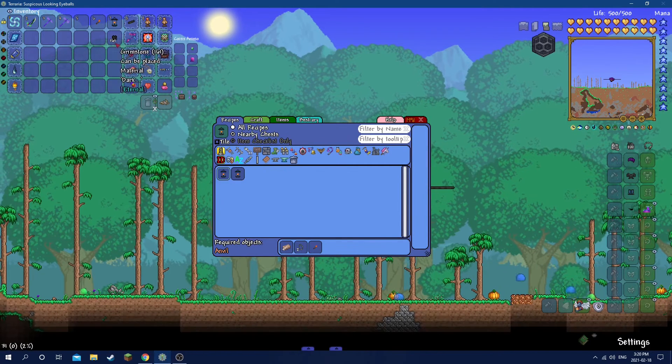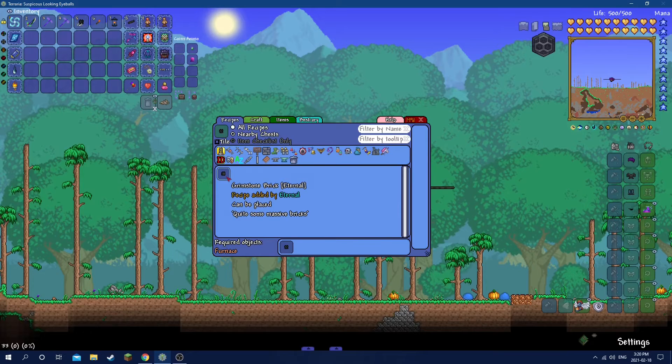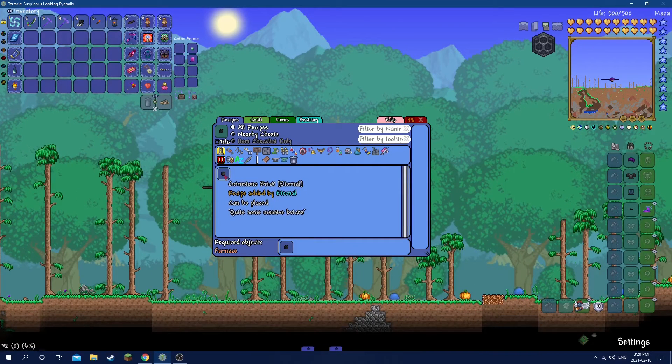There's also a use for Grimstone — you can use it to make decorative Grimstone bricks.